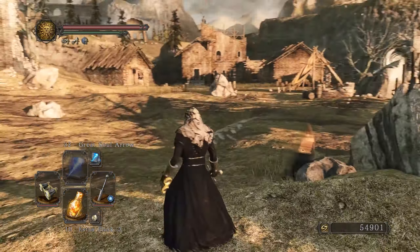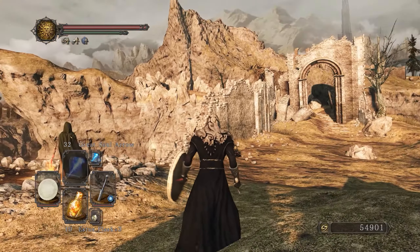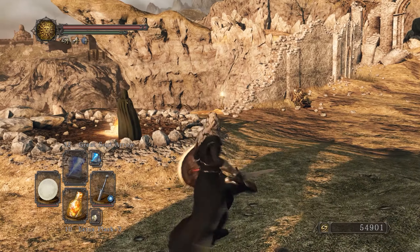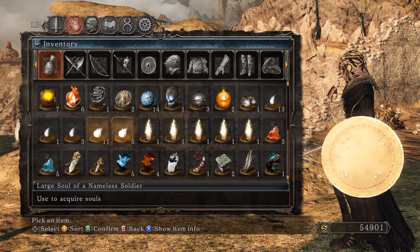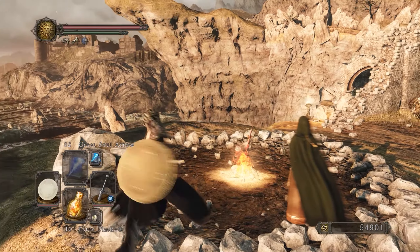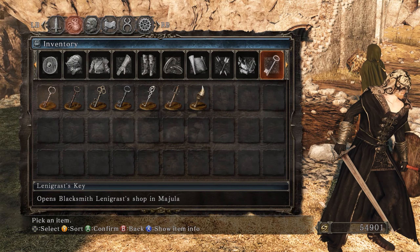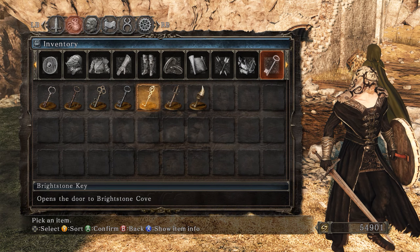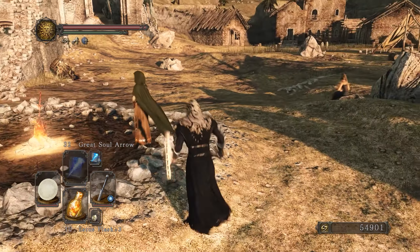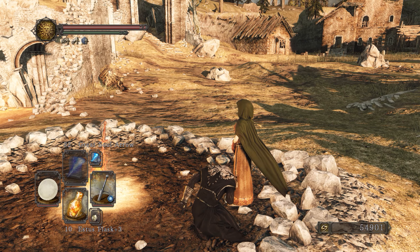I took a break over the weekend and coming back here to Majula feels kind of nice. In the last episode we defeated the Duke's Dear Freja and got this amazing soul — the Soul of Duke's Dear Freja. I promised you guys we were going to check out what the Brightstone Key led to, and I'm also going to level up with the points we got from the boss.